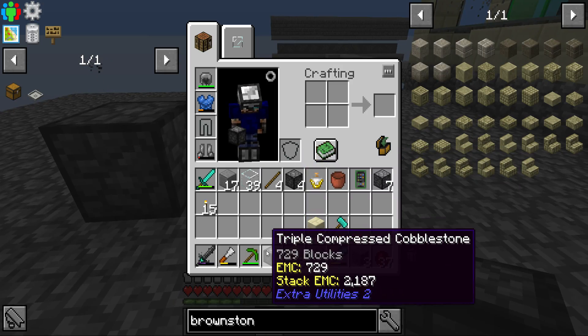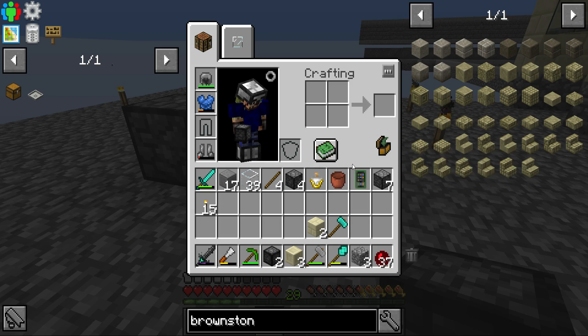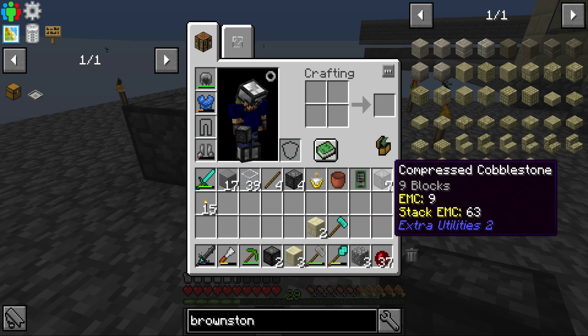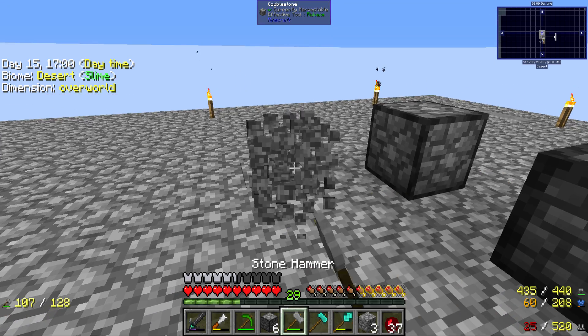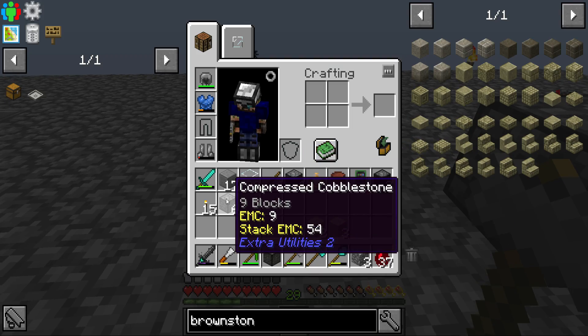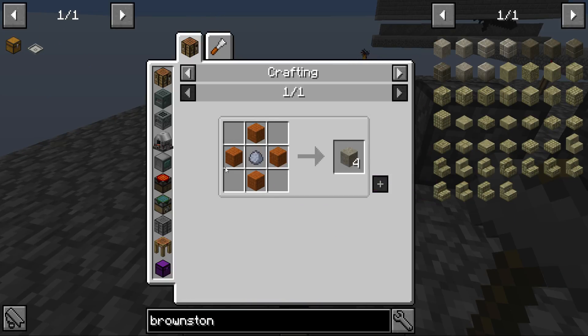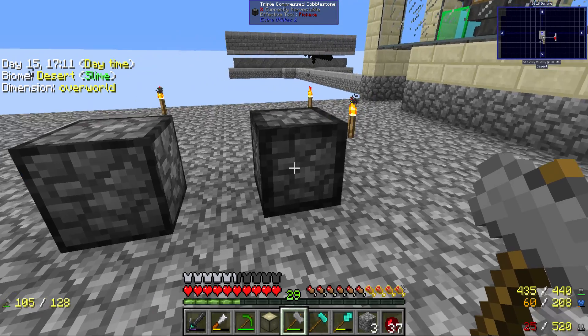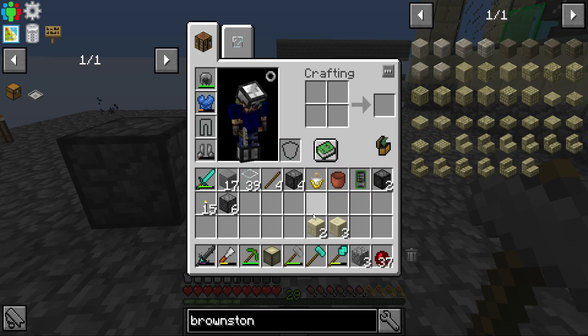Someone in the comments said to triple-compress or even more-compress the cobblestone before breaking it down. Usually we compress it and then break it down with the stone hammer — this gives us compressed gravel, then compressed sand. This is important because the recipe for brownstone requires sandstone, so we need a lot of it.